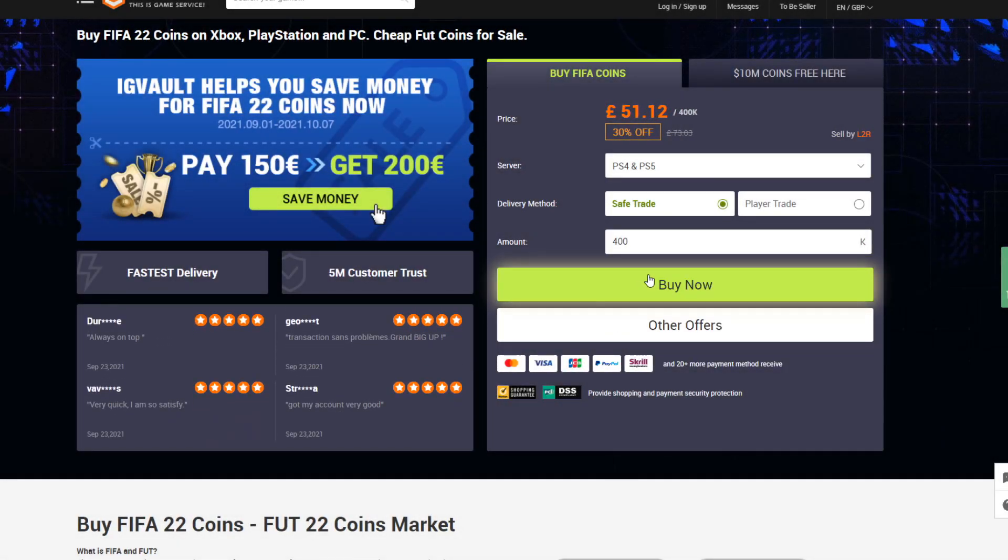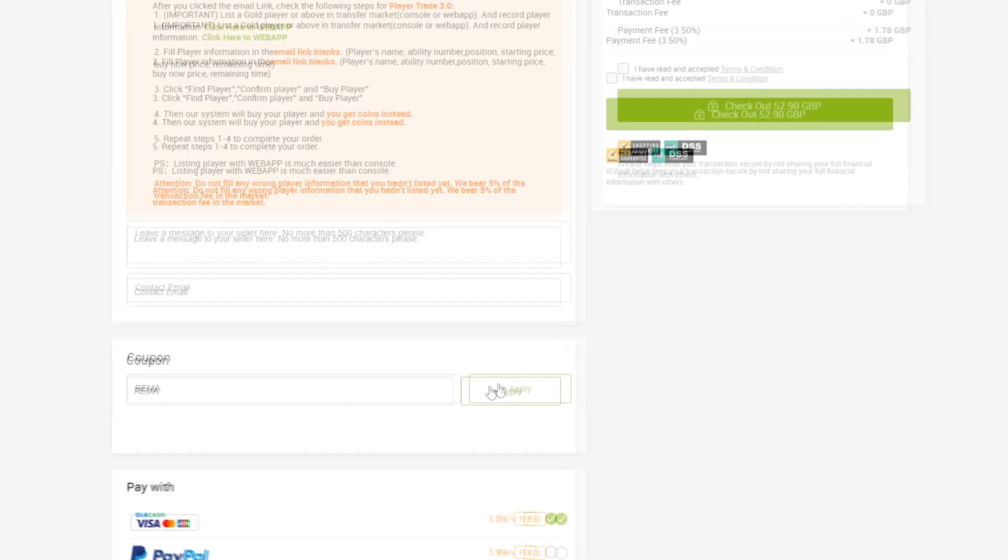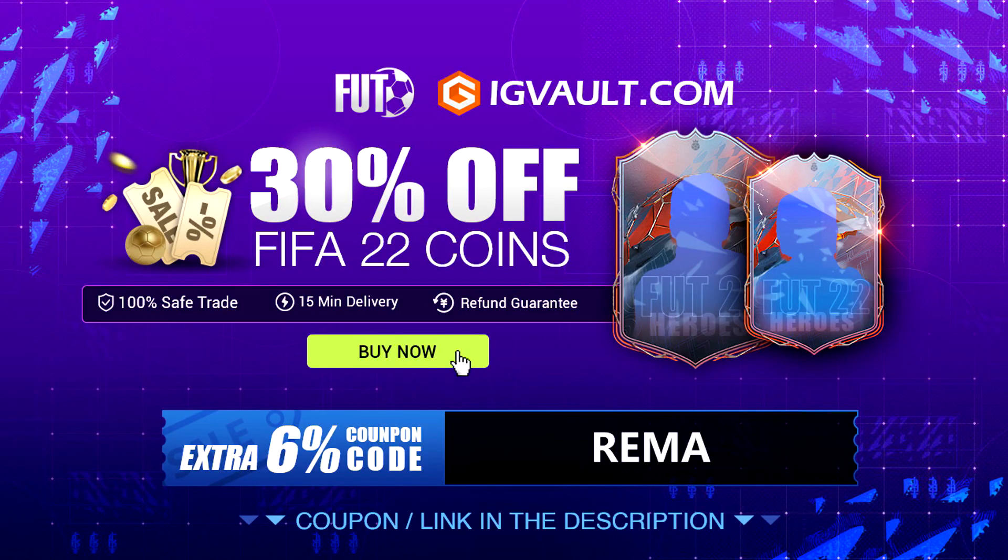If you guys need any FIFA 22 coins, make sure you check out IGVault.com. Their link is down in the description. They're fast, cheap, and reliable, and if you use code REIMER, you can get yourself a nice 6% extra discount.